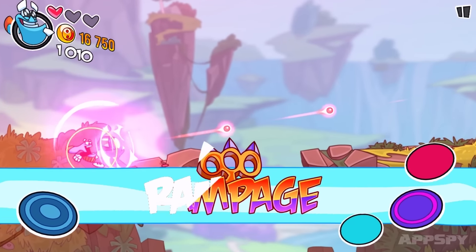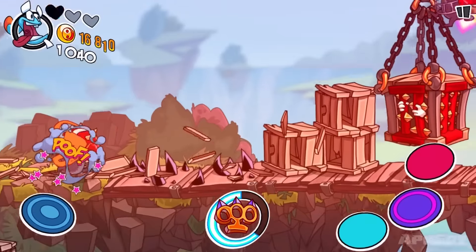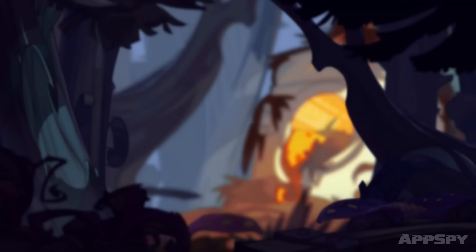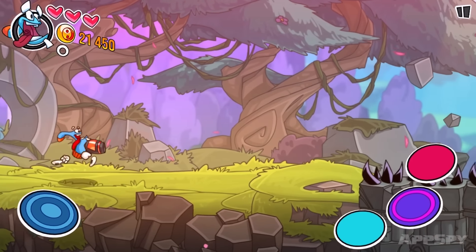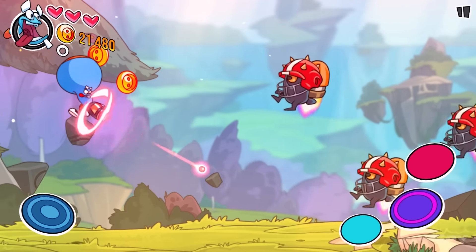Then there are the buttons on the lower right hand side. One of them is a straight up fire button — that's the blue one. This purple one, which I just accidentally pressed and then died, makes you do a kind of warp-forward blink, like in Dishonored. Then there's another one which launches a super powerful attack — that's the red button at the top.